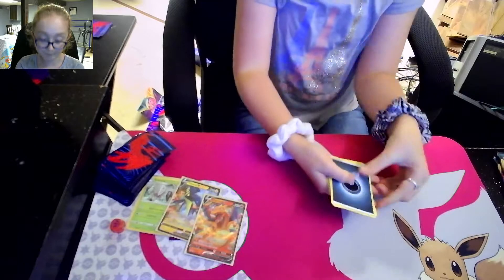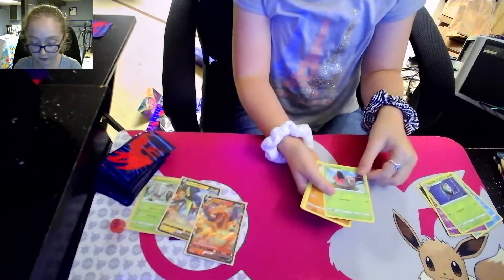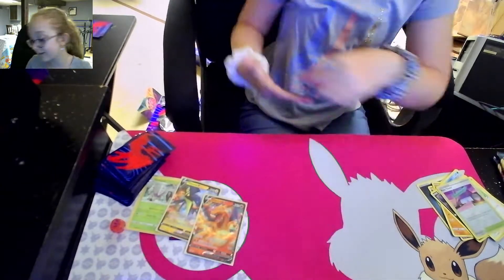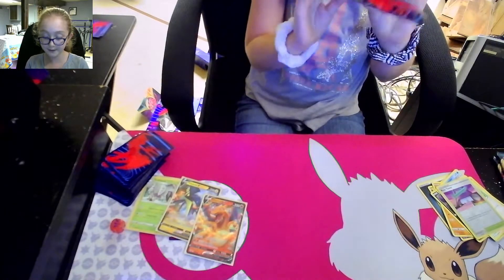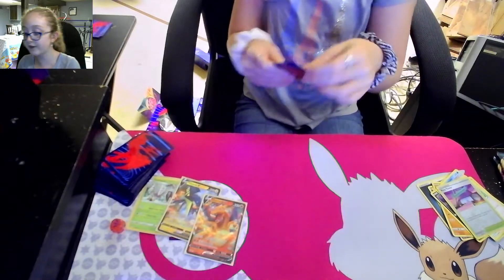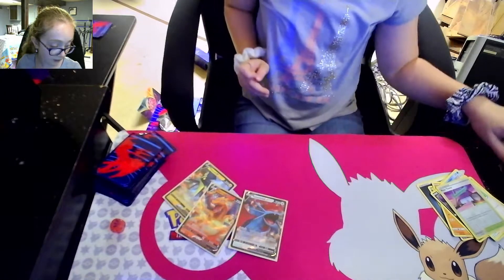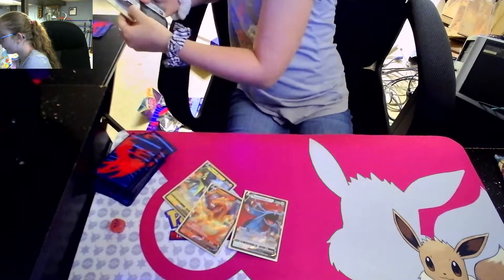Dark Energy - it might be a sign for Eternatus. Shelmet. Grimer. Salamance. I don't know how to spell Salamance but I say Salamance. I think I might have just scratched it a teeny bit. Couldn't even get it in the sleeve. Rose Tower - you can keep that.